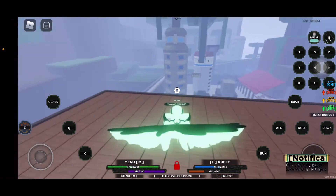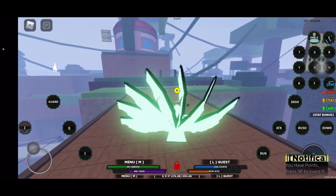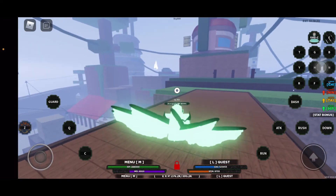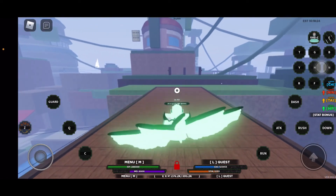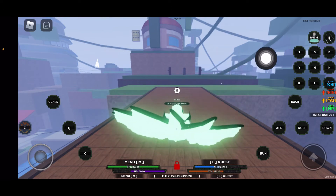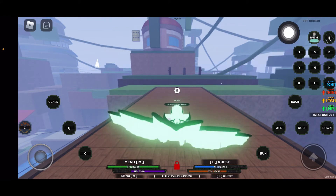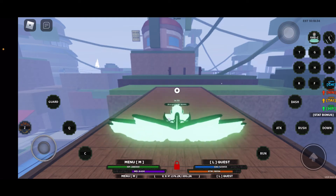Now if you're not sure where to start, no matter where you start from, as long as you find that Hokage building you will be good to go and it will be easy to find. As you can see all the way on this side right over here is our ramen shop. So if you land there, you still have to get by the Hokage building to get here, so you'll be okay.